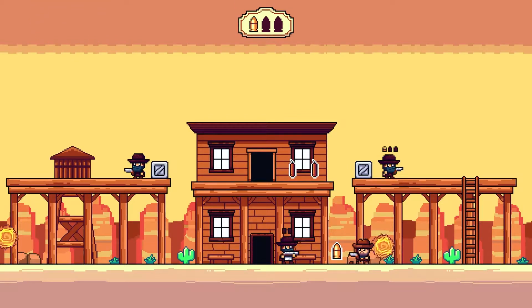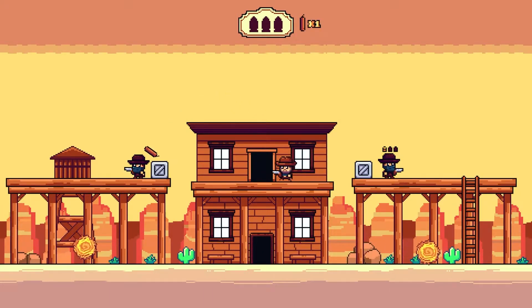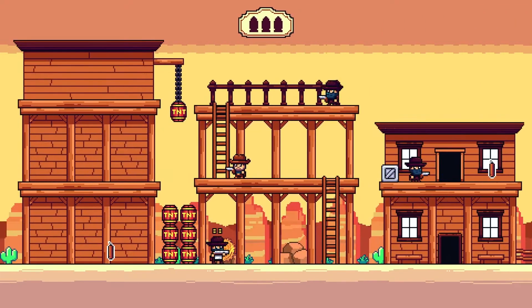With fixed screen stages to overcome and some logic-based puzzles to complete, this will have you leaping, shooting and dodging your way to victory. Virtuous Western spans 30 sun-drenched stages and has a speedrun mode to enhance the game's difficulty.